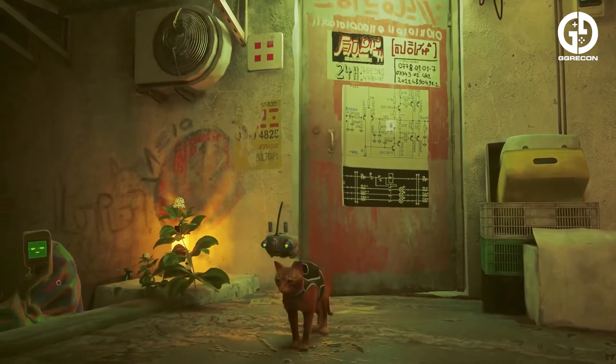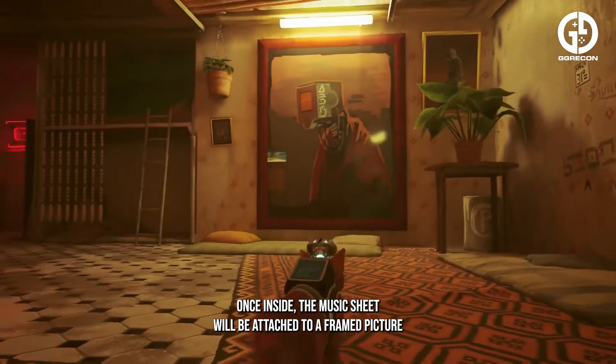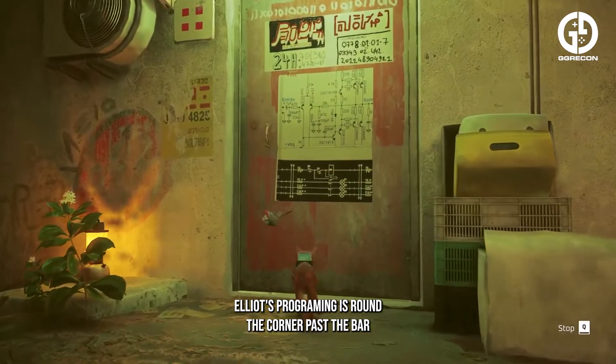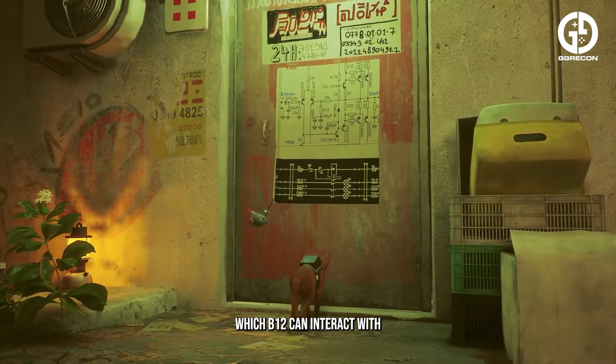The third sheet music paper is located on the ground floor of Elliot's programming. To gain access to the shop, you'll have to scratch on the door for the companion to open it for you. Once inside, the music sheet will be attached to a framed picture of a companion on the wall. Elliot's programming is round the corner past the bar and will have a sign on the door which B12 can interact with.